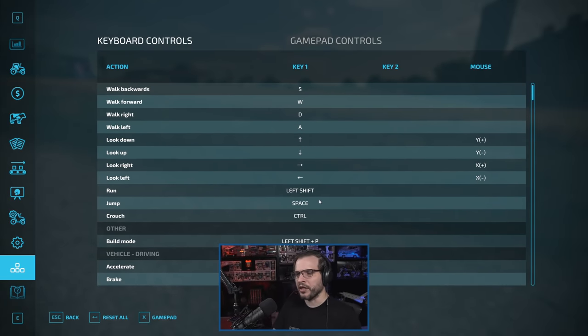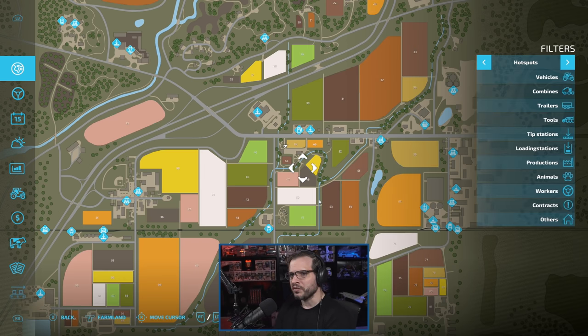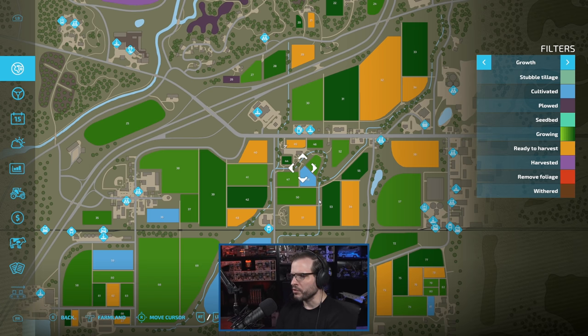Can I look at the menu while the game's paused? It looks like I can. Back in the menu — obviously a lot of this stuff is new. I like the way it looks, but there's definitely some new stuff here to take into account. We looked at the crops — different crop types, different grasses, different levels of growth. A seed bed is new, and then stubble tillage — that's different. Cultivated plow is the same. Growing has more of a gradient to it — there used to be three colors of growing and now there might be eight levels. It looks like a more gradual growth progression as opposed to three explicit stages.